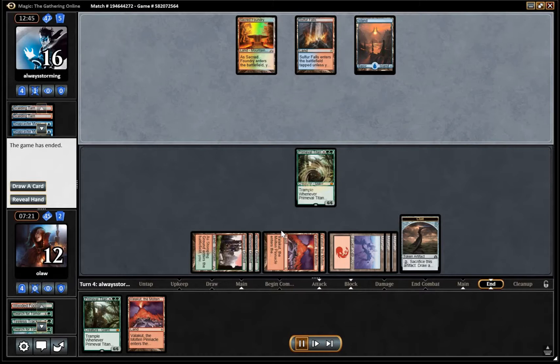I think this matchup is really good. It probably gets better after sideboarding because we can bring in Obstinate Baloths and Witchbane Orbs to prevent being burnt out. Their lack of counter magic makes it very difficult for them to interact with us and beat us, whereas our combo just sort of plods on. So unless they can kill us particularly quickly — which isn't really the aim of their deck — it's going to be very difficult for them to beat us. It seems like a pretty unfavourable matchup on their end.